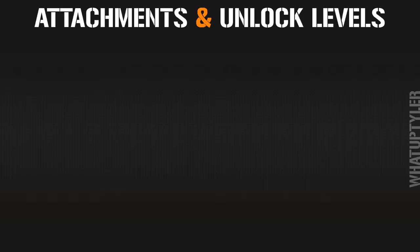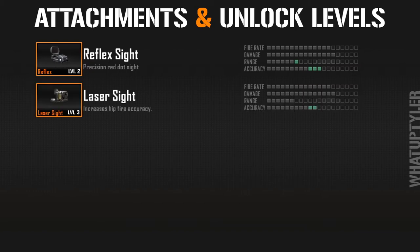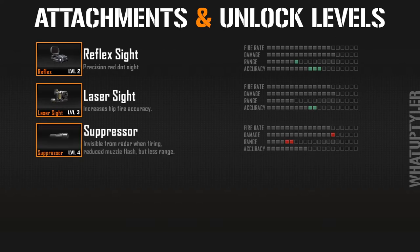The MP7 submachine gun has a total of 15 attachments. The reflex sight, unlocked at gun level 2, adds accuracy and a small amount of range and is nice for aiming down sights. The laser sight is a must if you plan on hip firing, significantly increasing accuracy and giving you a visual reference with the laser lining up on target. The suppressor, unlocked at level 4, brings down stats a little but enemies won't see you on the minimap when you fire, and it removes the muzzle flash.